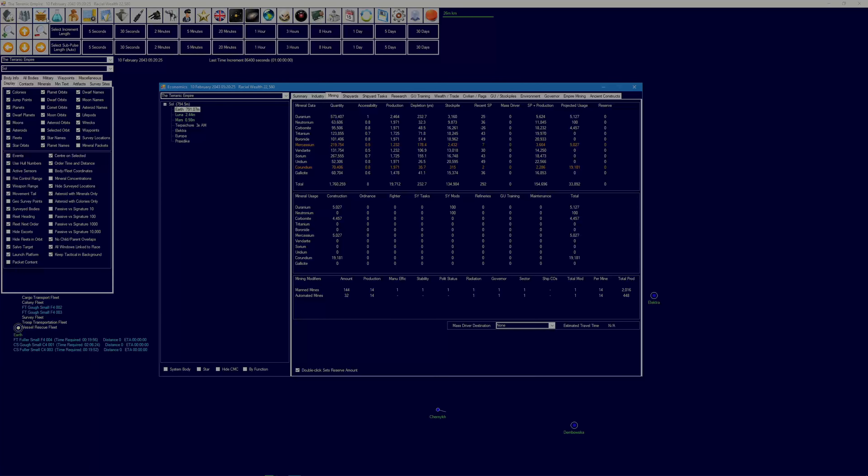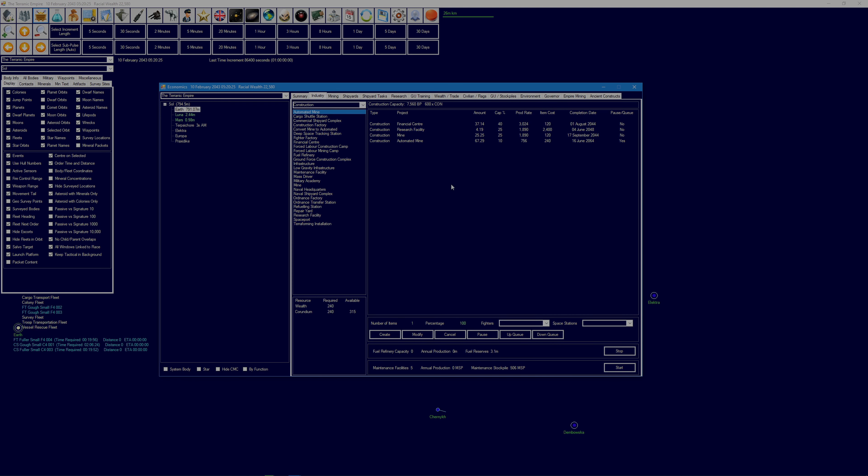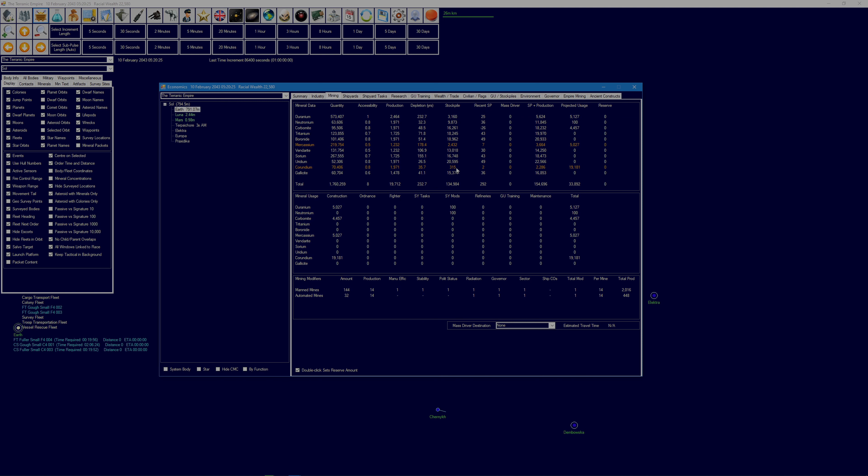Let's check out our mining resources. We're not using much geranium anymore — still using some in construction and some shipyard modifications. Financial centres use corbomite, research facilities use geranium, but we've scaled back production there. Mines and automated mines both use corundium. I was expecting corundium to deplete quite quickly, but not that quickly — we're producing mines which should increase production. But corundium is obviously going to be another requirement for us.